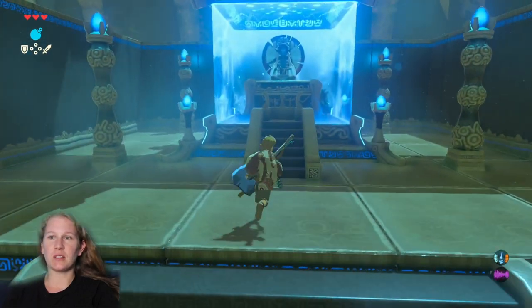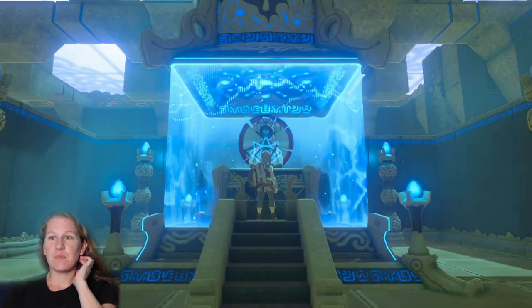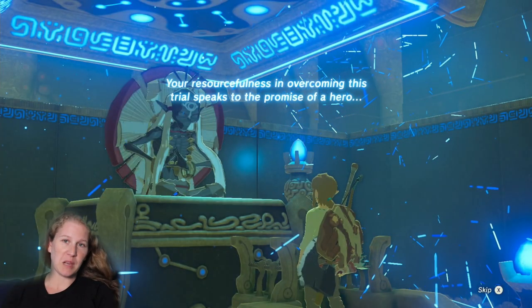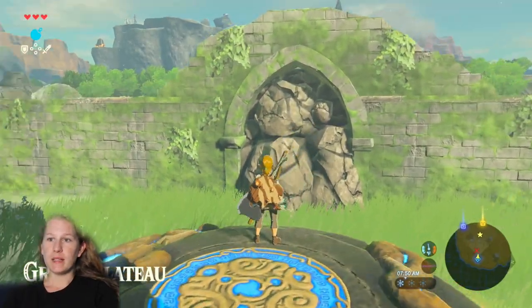It's pretty simple and straightforward. Come up to the altar and examine it. If you want to skip the monk's dialogue you can hit plus, or keep watching to hear what the monk has to say.